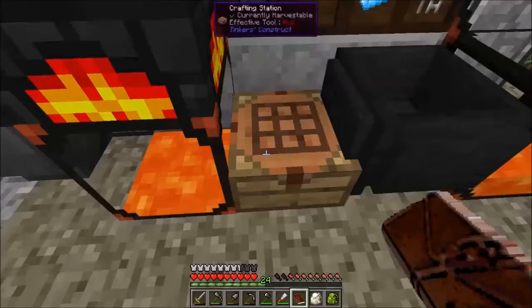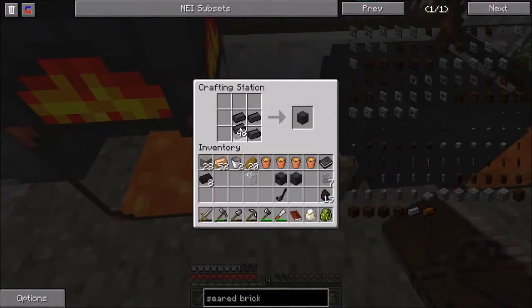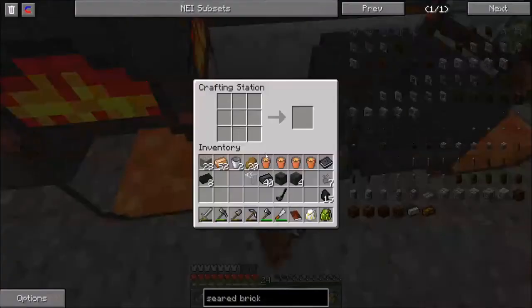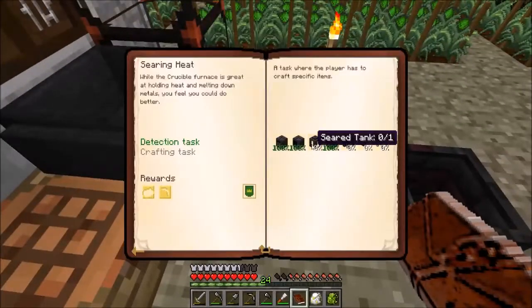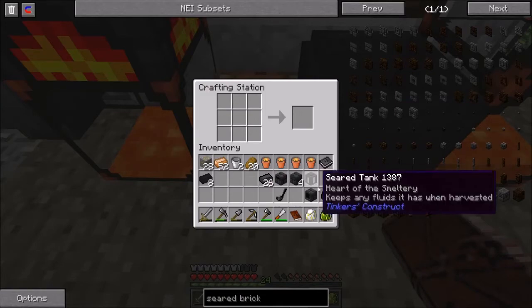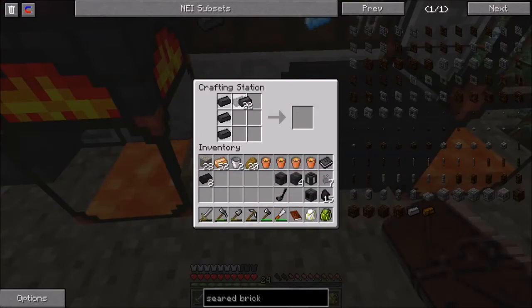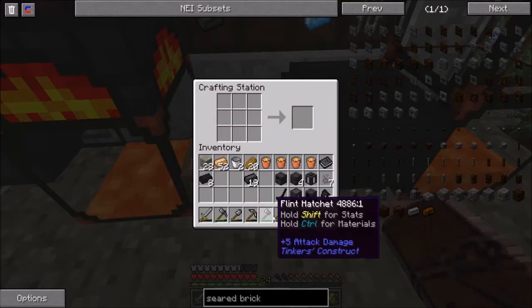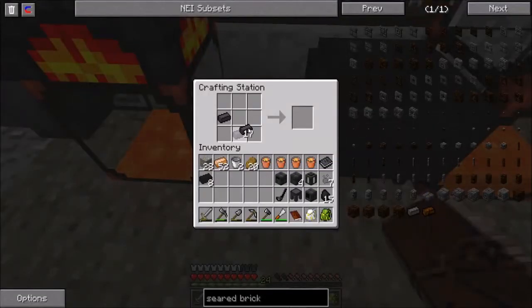A small smeltery controller is simply made of eight seared bricks - and we now have fireworks going off. It also wants us to make four seared bricks - one, two, three, four bricks. A smeltery drain: one down that side, one down that side. Then it wants us to make a seared tank - this is where the glass comes into play. And there you go, now we have a seared tank.